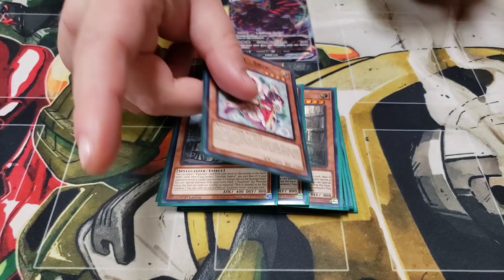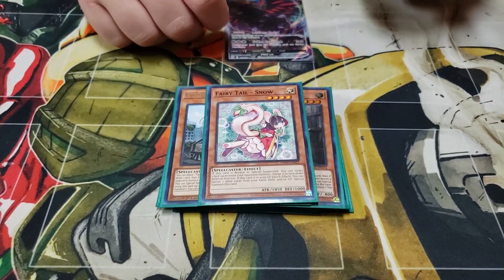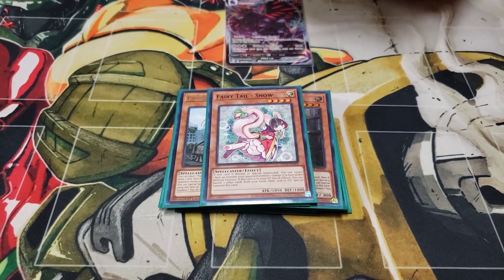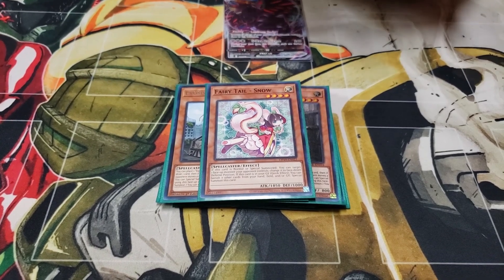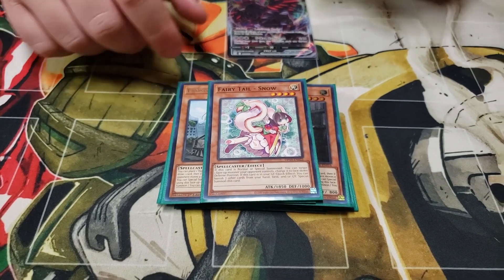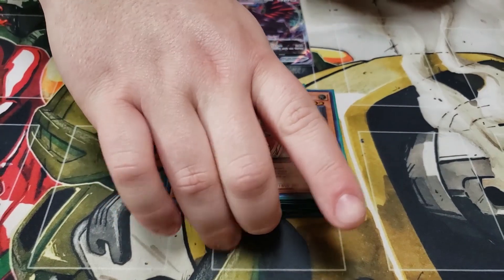For a filler card, one Snow. The reason I put this in is mainly because you don't really use anything that's in your graveyard, so it's just a free summon. It's nice to have a Book of Moon effect, and it's a level four light spellcaster so it goes well with the deck. It's the spice of the deck — it'll probably be taken out for something else later on.